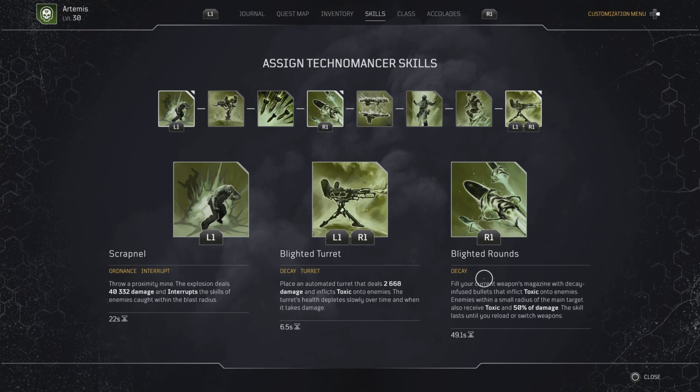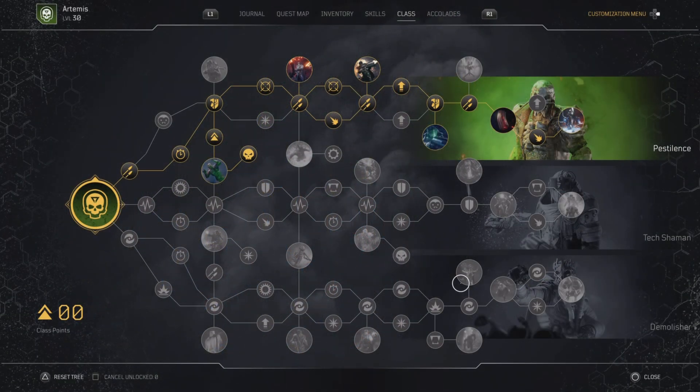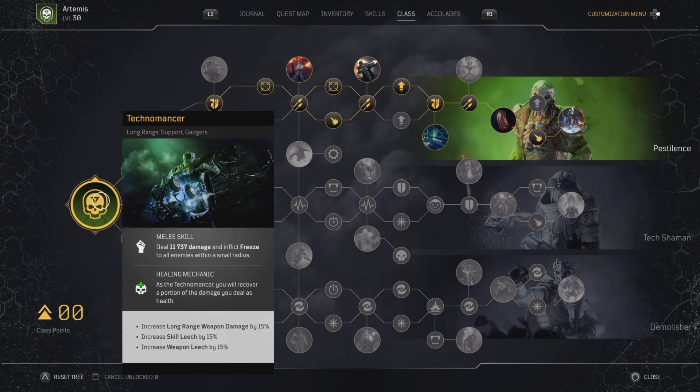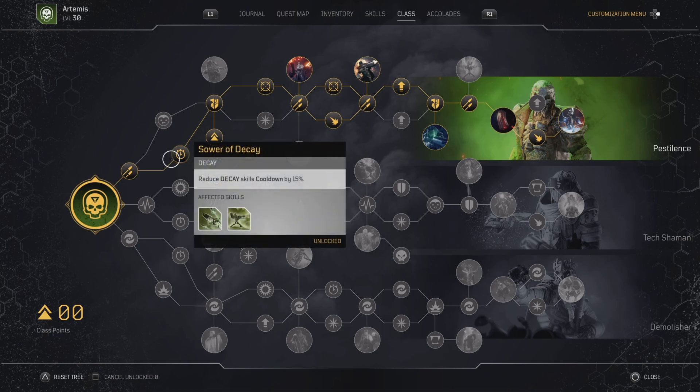Next we have the skill tree. We're going top tree Pestilence build, stacking damage with long-range weapon damage, skill leech, and weapon leech — as long as we get kills, we get healed. Our first node is BR8 Impacted for 8% increased weapon damage. Sour Decay decreases skill cooldowns by an additional 15%, and we have Drill Coating for 10% armor piercing.